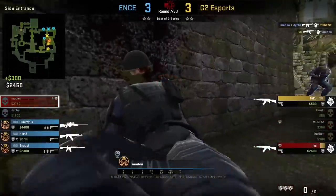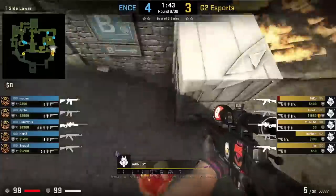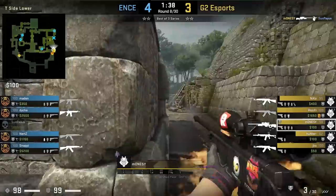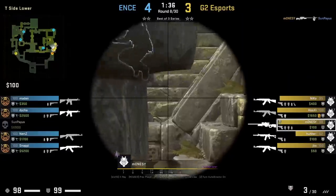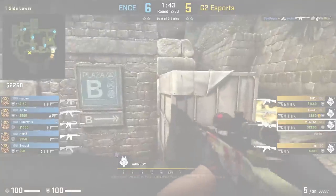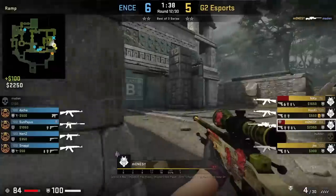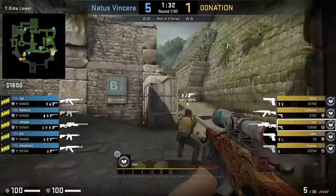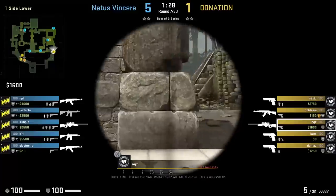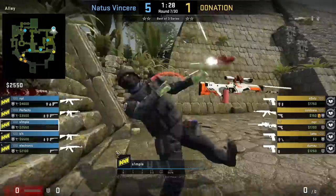One of the best positions for T-side AWPers at the start of the round is on top of this boost box, which Modesty uses to peek long and kill Spikyacc. His team then rushes up banana. It's a very strong position as it lets you see long and gives you an off-angle peek. Sometimes CT AWPers will counter this from all the way back towards long — and here is a counter to that counter.